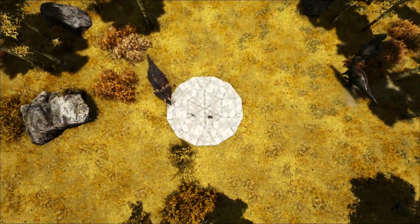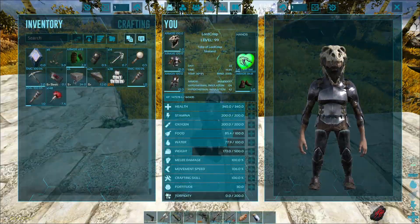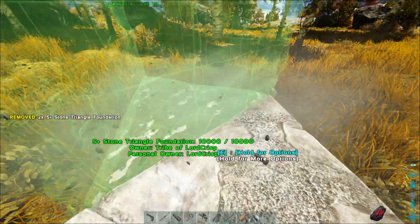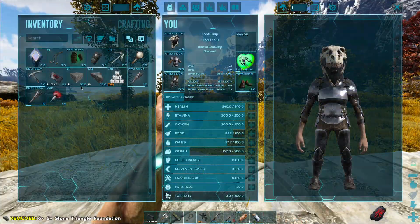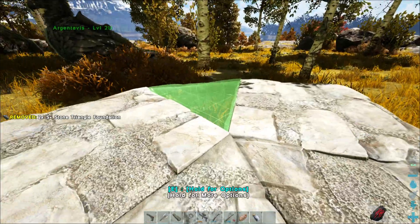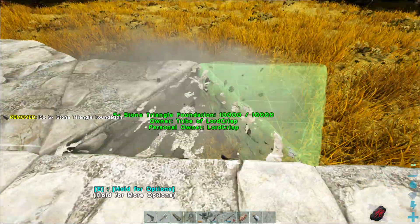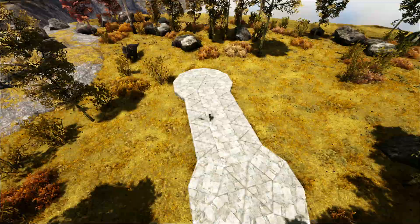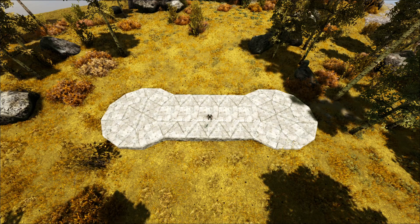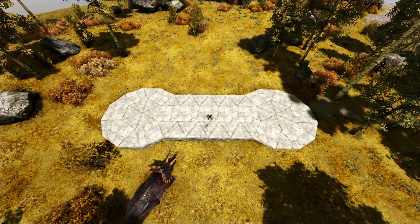We get a nice little circle down, and then we go this way by three - actually four - foundations. Then over here we make another circle. These can go like that, and then we fill the circle in, and then the rest of these triangles go here to fill it out a little bit. Bam. So this is gonna be the shape of our house for now. It's kind of an interesting shape but I kind of like it. I think it'll look pretty cool. We might end up doing a few little tweaks here and there, but for now I think it looks pretty nice.